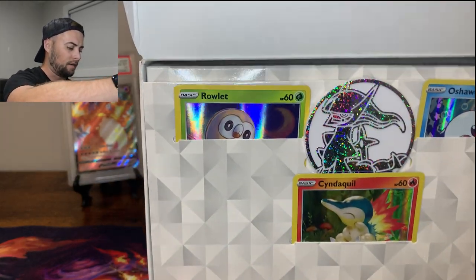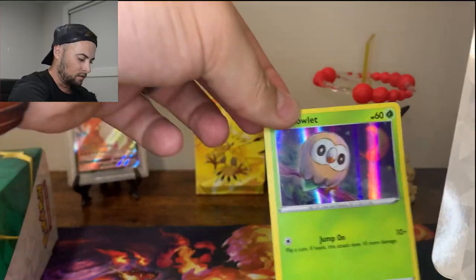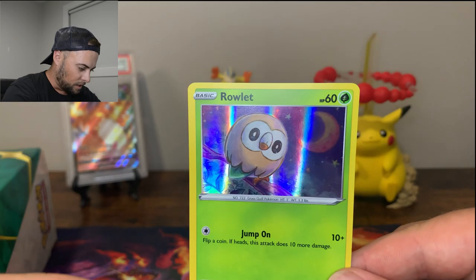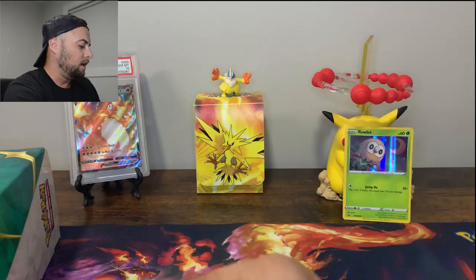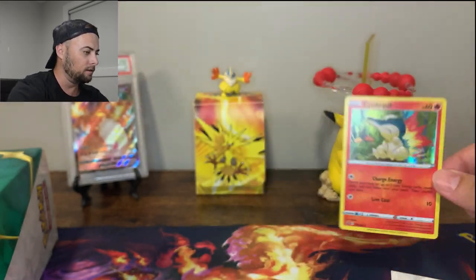We got a coin, and we got the three promos sitting up there. Let's have a quick look at those guys. So there is Rowlet - that's a really cool artwork, I like that. We'll have a better look at that Rowlet there. And we'll have another look at the Cyndaquil. I like the holo on these.